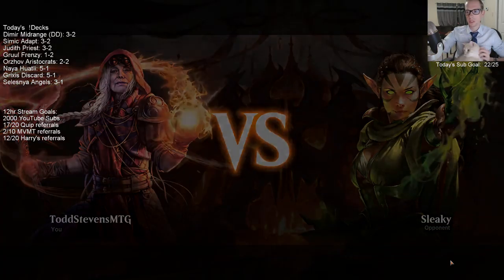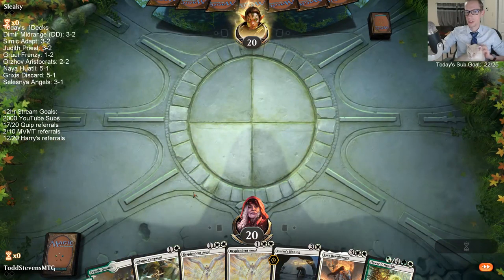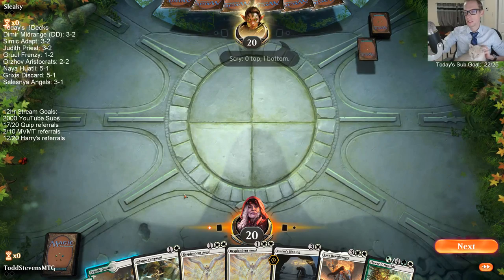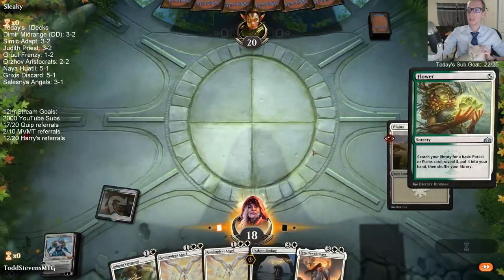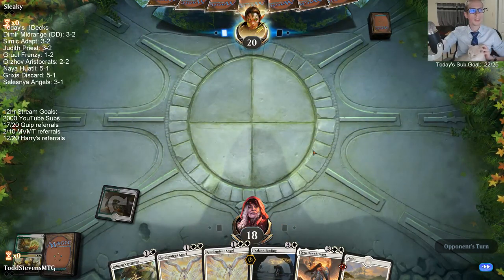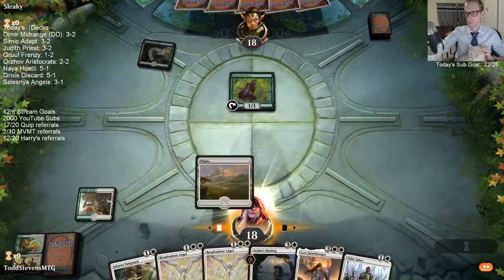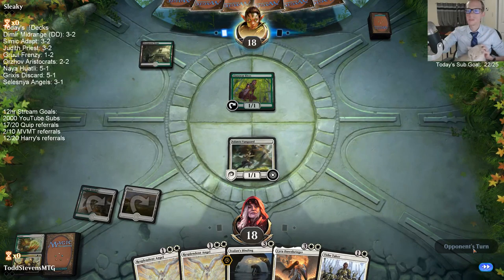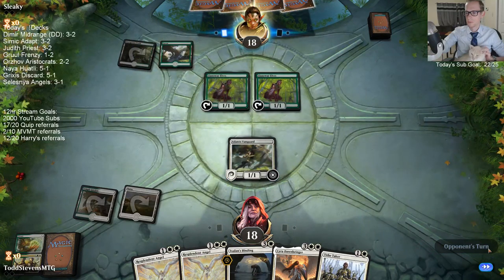I think I'm playing another Resplendent Angel here even though that means we'd be going down to eight — they swing back at us. It does mean that if they play Vivian we get to kill their Vivian whether they minus and kill a Resplendent, or the other Resplendent gets to kill the Vivian. If they go Vivian tick-up we can swing six at Vivian. I really wanted to draw land so that next turn we could potentially have Lyra — drawing Adanto Vanguard at this point of the game is not good.